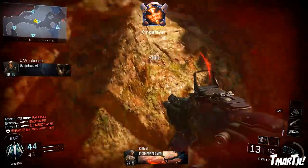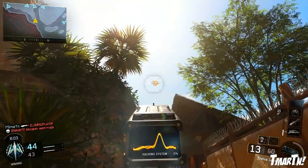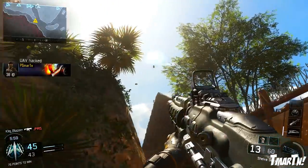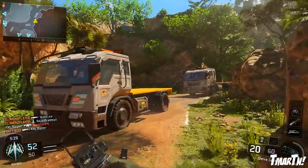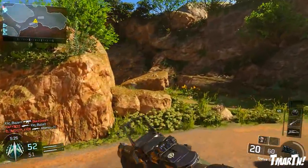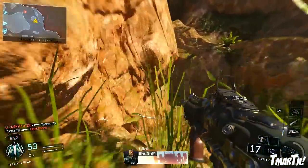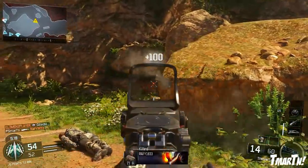In Black Ops 3, the Black Hat takes enemy scorestreaks and uses them as your own. Check this out — on UAVs, it just takes one Black Hat. All you do is point it at it, let it charge up, let it hack into the system, and boom — now that UAV is working for you, not the enemy team. That's borderline overpowered right there. I don't think there should be any equipment that lets you take enemy scorestreaks, because you didn't earn them.